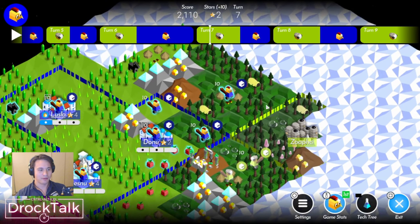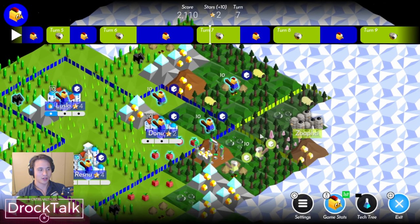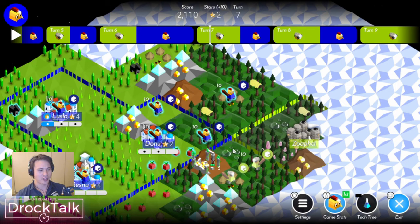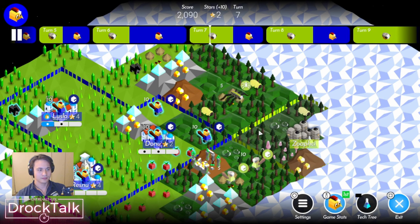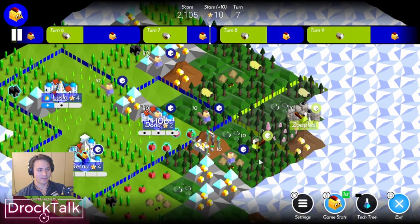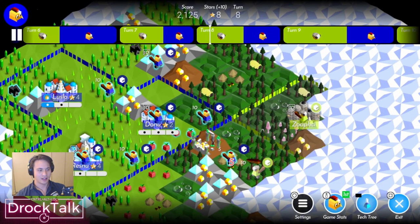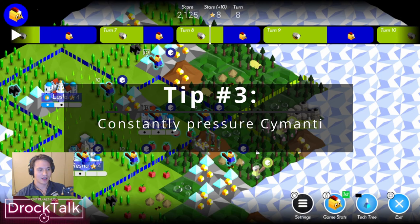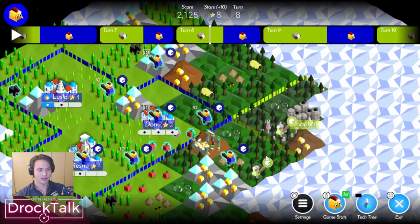That leads me to my next step which is make a lot of units and zone them accordingly. You can see he's kind of rushing me with hexapods and warriors so I've got a lot of warriors in this area and they're kind of spaced out in a formation so they can support one another and also put pressure on him. You really want to keep pressure high on Cymanti and play pretty aggressively, if only just to slow them down.